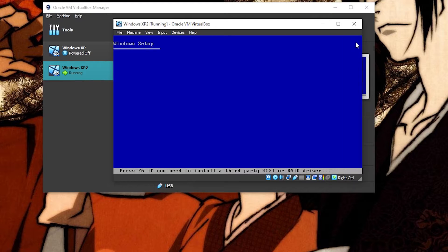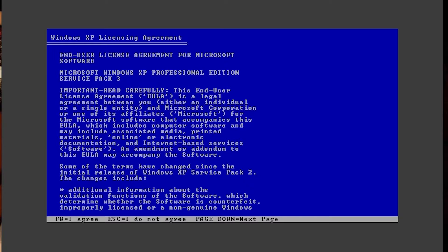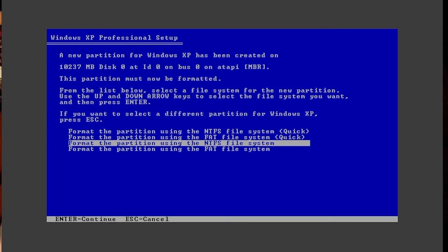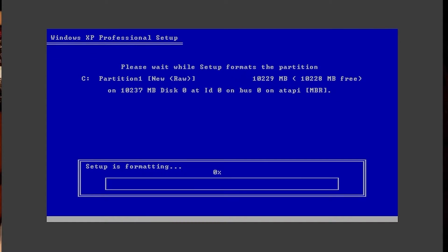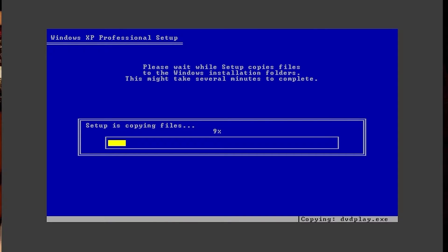Now it's getting into the Windows setup — you can dismiss this box, it's not important. Go ahead and hit Enter, F8 to agree to the terms, Enter on the unpartitioned space, then Enter to format using NTFS. Pretty much just Enter through all those options and it'll start setting up and formatting the virtual drive. I'll go ahead and cut this part out because it's just waiting for the setup to finish copying files.